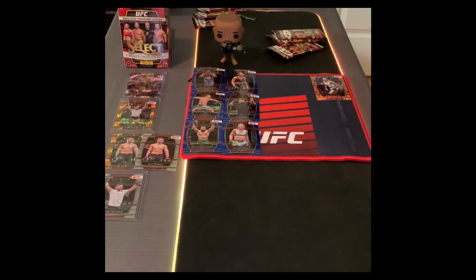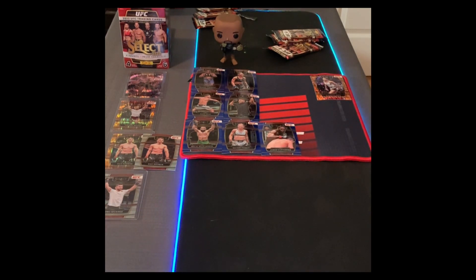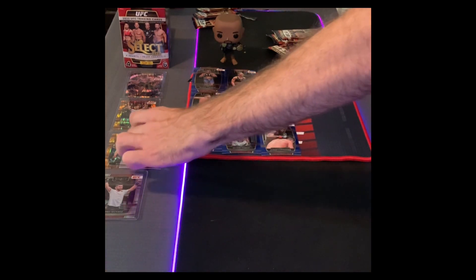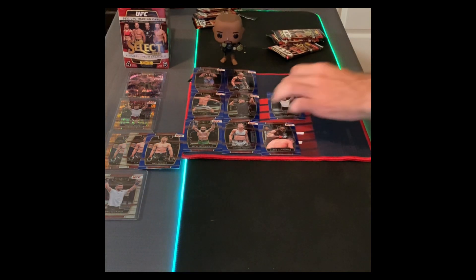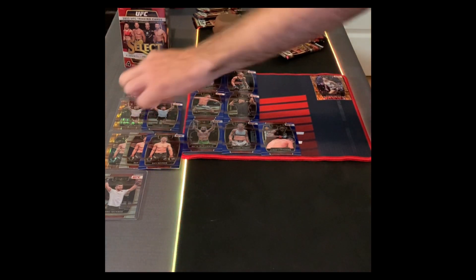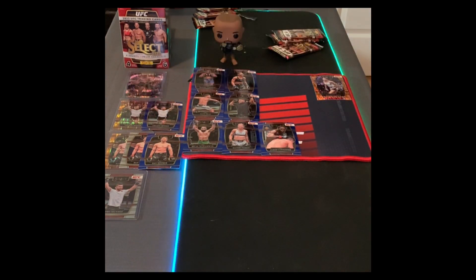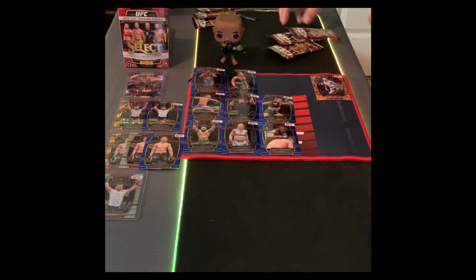Dan Hooker is a fun fighter to watch — don't miss a Dan Hooker fight. Next up we got Jared Cannonier — oh my god, good pull, it's only a blue but it's Jared Cannonier, middleweight division. Next up, another blue Dan Hooker — we got an orange, silver, and now a blue. Is this a Dan Hooker pack? Then another blue Diego Moisés — we have an orange one now and the plain blue, and it's a rookie card too.